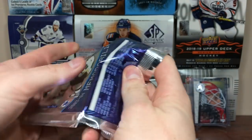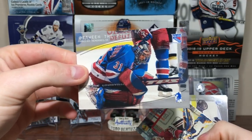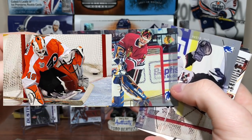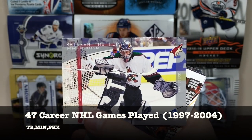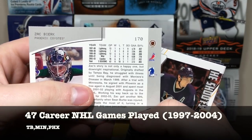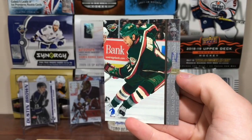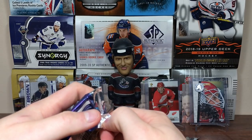Still have not gotten the hit. Still looking for a mask card as well. We got Dan Blackburn, Michael Leighton — the guy that played in the Cup Finals for the Flyers back in 2010 — Zach Bierk, I've never heard of this guy. Sergei Fedorov, Patrick Marleau, Pascal Dupuis early on — he probably went on to play with Sid and the Penguins.